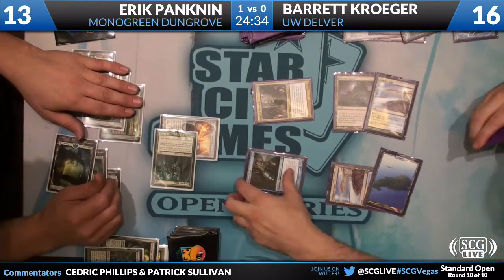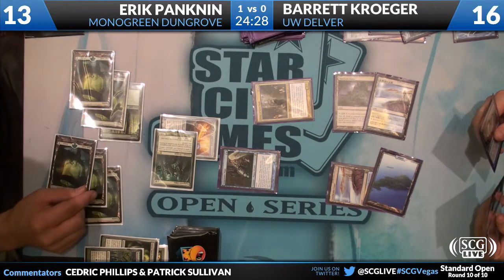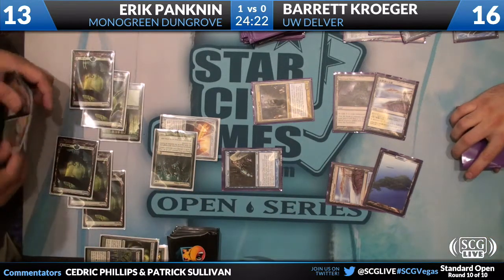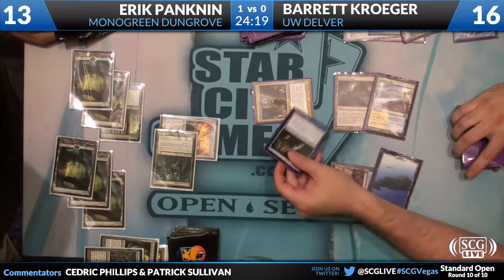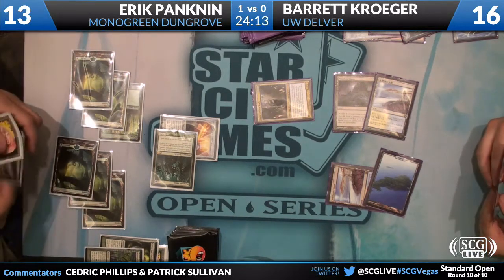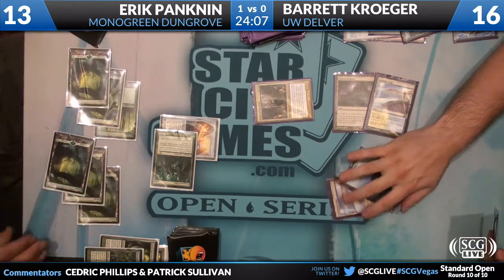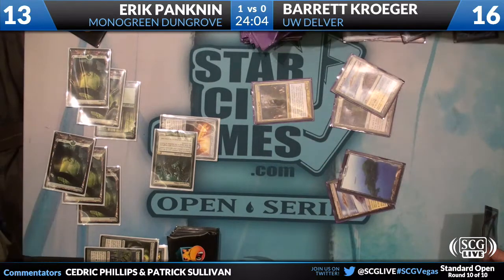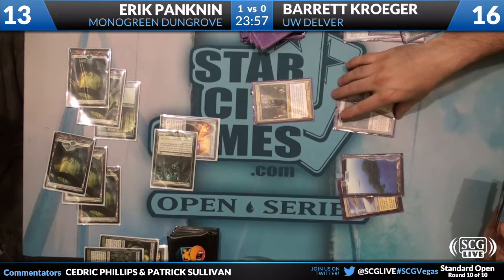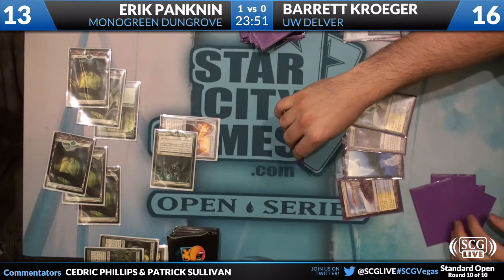One of the cards in Mono Green — Geist of Saint Traft has protection, so he can't block with Geist. That's kind of funny. Revenge of the Hunted is one of the more debated cards in this deck and you can see why it's in the deck. The criticism of the card is basically in the prism of it's not good against Delver. If the metagame ends up being more broad than just that — in the green matchups, I would want four copies of that card for sure. You win all the combats, it can randomly blow people out, it gets you insurance against Bonfire of the Damned.